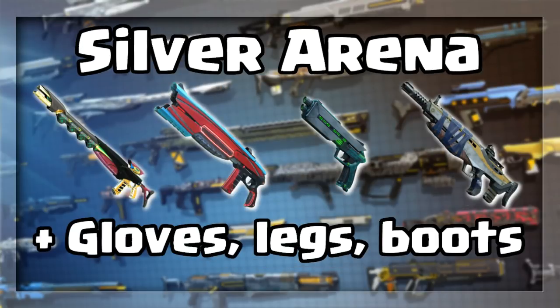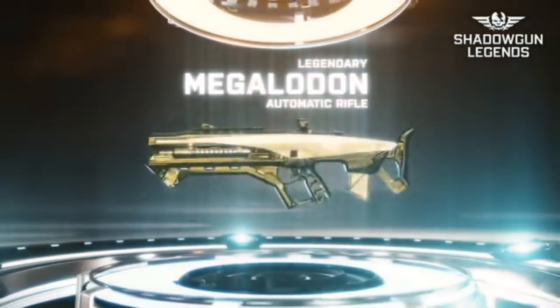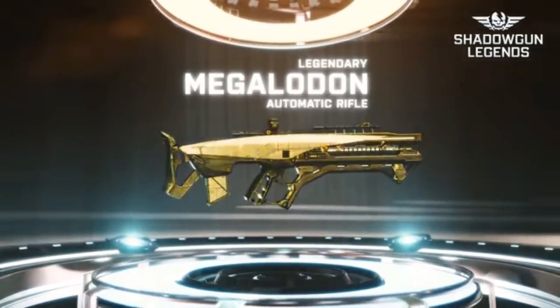Silver Arena is the place to farm legendaries — there are so many there. You have four weapons and three pieces of armor for both sets. The weapons are the OG Moneymaker sniper, the Theragini shotgun, the Mother's Promise pistol, and the Nickel Stopper AR. Then you will also find the gloves, the legs, and the boots for both the Invictus and Basilisk sets.